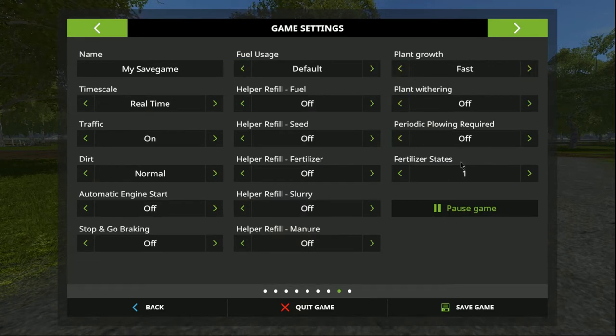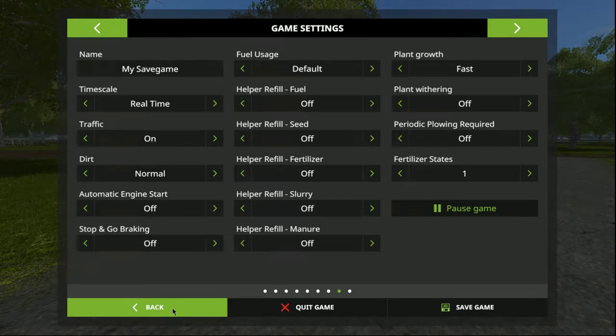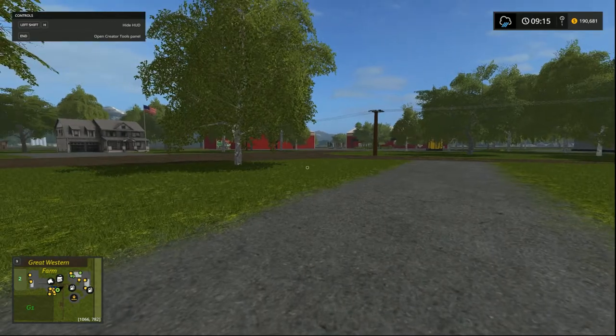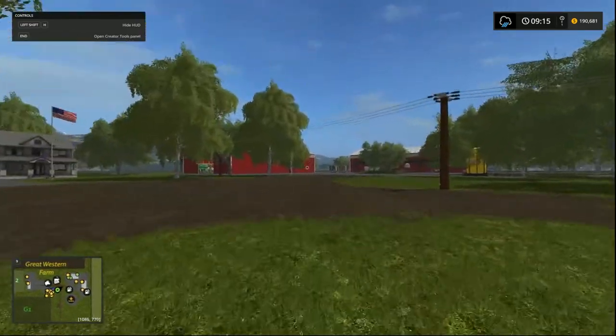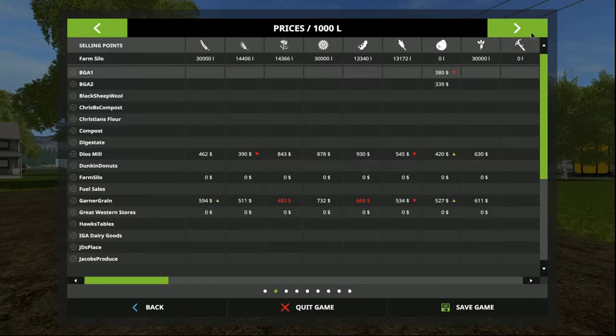We've got fast plant growth, plant withering is off, no periodic ploughing required, fertiliser state of 1. This is basically back to vanilla - just get started and have a bit of fun. We might do a bit of weird stuff, but we're certainly going to try and maximise our money making and get going.